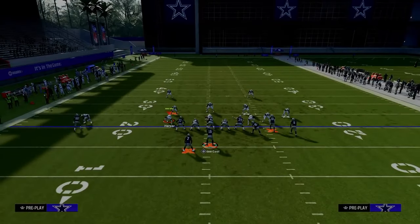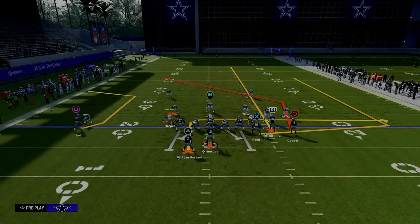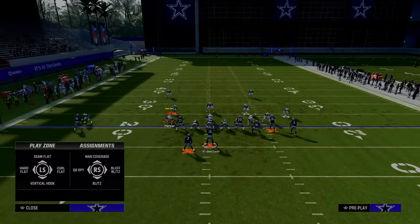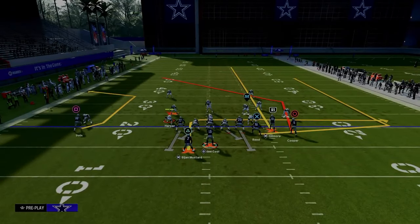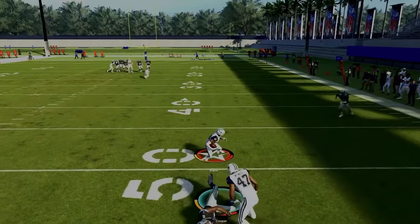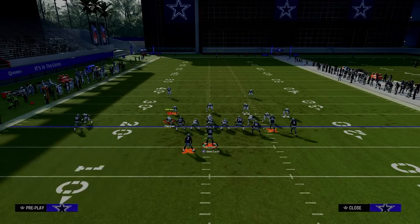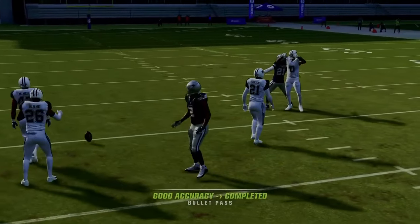If you think about one of the most common adjustments against bunch, a lot of people like to put the outside third defender on the left-hand side with match, which plays pretty well against that receiver on a lot of different routes. However, with this setup, as long as we don't get bumped, this circle receiver has a really good chance to beat man coverage to the inside. When circle cuts inside, I'm able to throw that consistently and I don't ever really have to worry about the middle third safety.